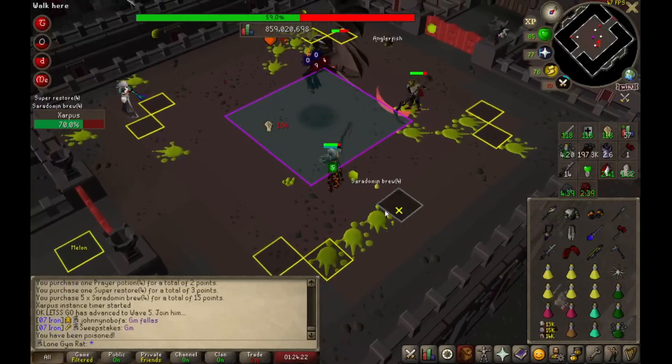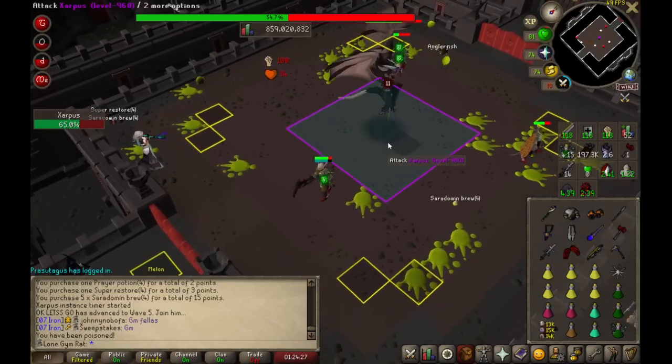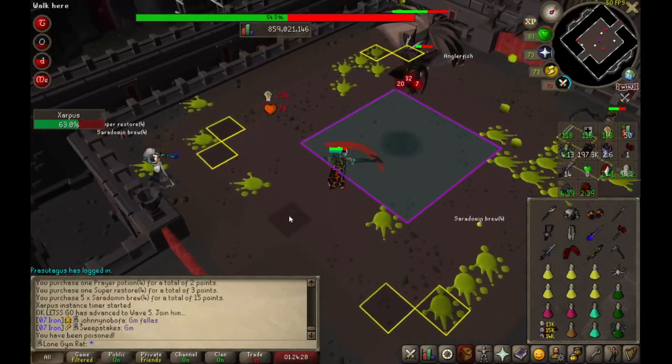I'd recommend counting out loud when you're learning. Eventually everything is going to click and you won't even have to count — you'll just do it naturally. And you can path around as much as you want, which is what's fun.